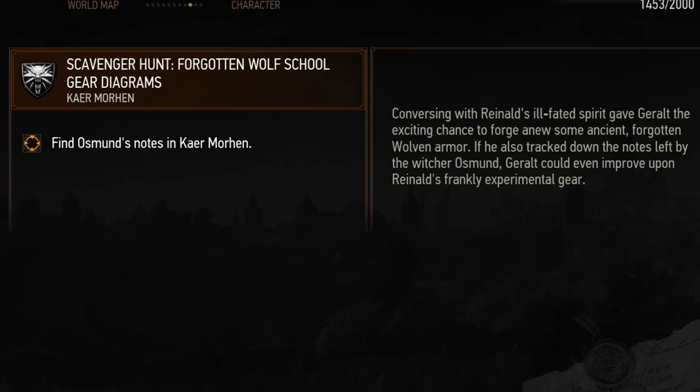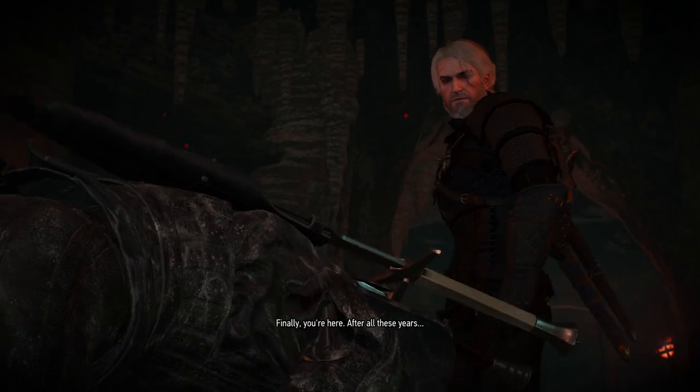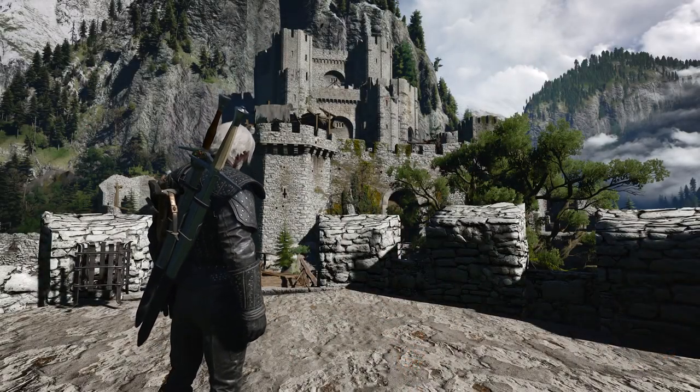But we will also get another quest called Scavenger Hunt: Forgotten Wolf School Gear Diagrams, where we have to track down the notes left by the Witcher Osmund. And the notes are going to take us to the Witcher's Keep of Kaer Morhen.